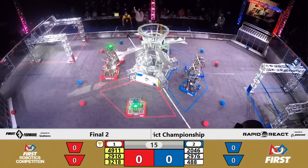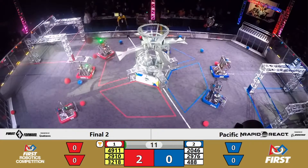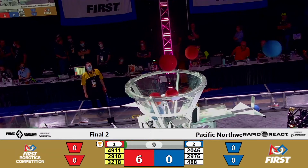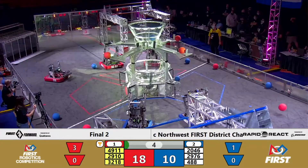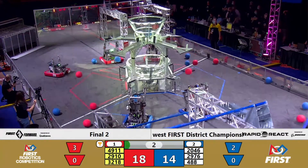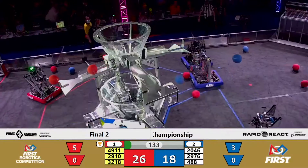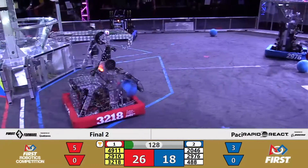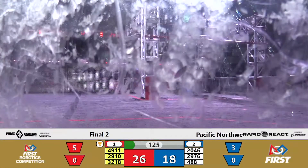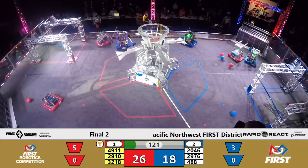Your match starts in 3, 2, 1, GO! With FTAs at the field we can play finals match 2, and it gets underway with one red and one blue cargo each making their way up towards the hub. The red one bounced out but plenty came to follow. Your live score with 3 seconds left showing 18 to 14 — blue alliance's human player shot, bare metal, bounces out and the robots will now take over. Red alliance walks out of autonomous 26 to 18, with a bigger lead than we normally see.